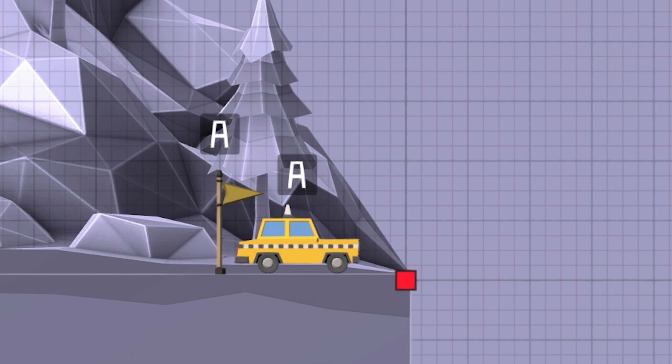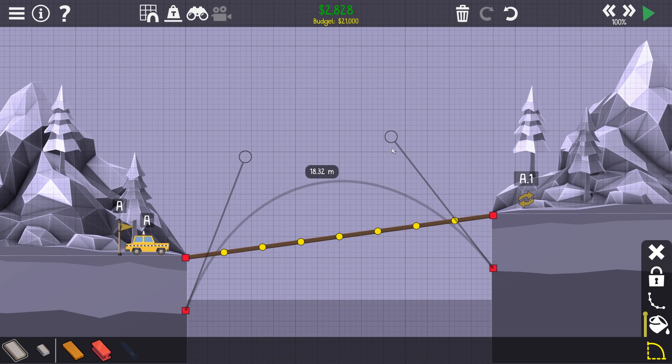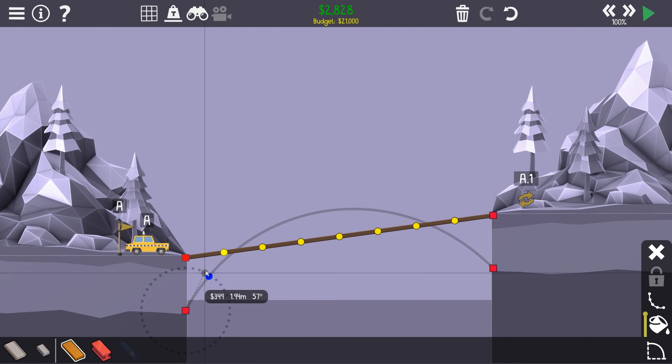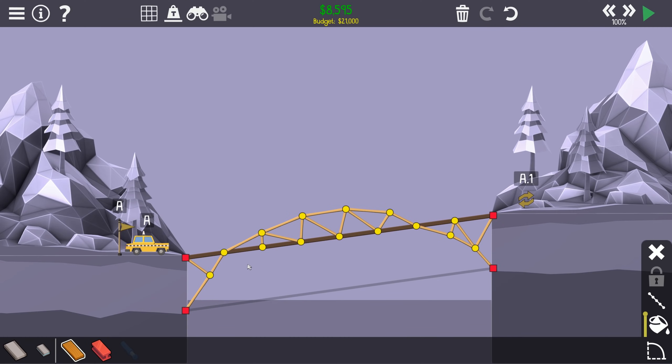Next level - checkpoints, reverse the direction of the car. He drives that way and then comes back, hence the flags on the same side as the car. I should be able to wing this one pretty quick. I'll go with the trace tool and try to make this a bit more interesting than usual. Might turn the snap off and have a go at following this line.